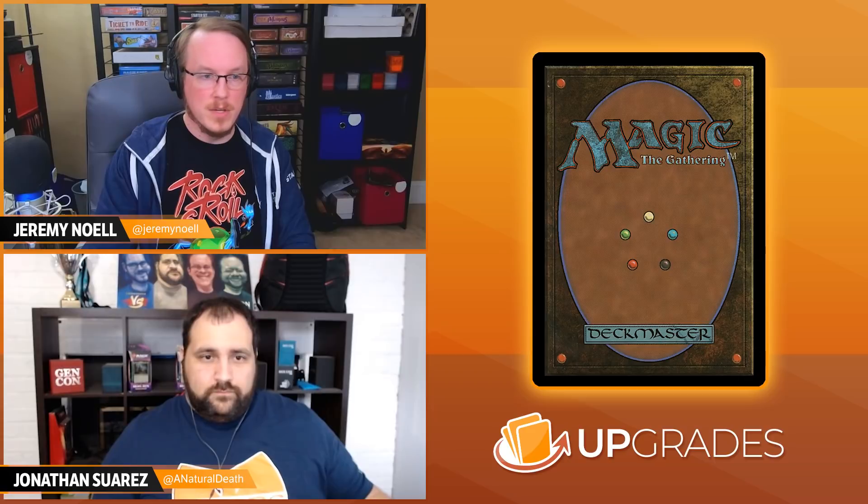The next one is a Commander 2014 card that came out in the elf deck, and that is Sylvan Offering. It's an X and green sorcery. You choose an opponent — you and that player each get an X-X green treefolk creature token. That helps with cards like Jarad that care about really big creatures. Then you also choose an opponent — you and that player each create X 1-1 green elf warrior creature tokens. This deck is all about making a bunch of 1-1 tokens. And you give some to another person and play a little bit of politics there, which I like a lot about this card.